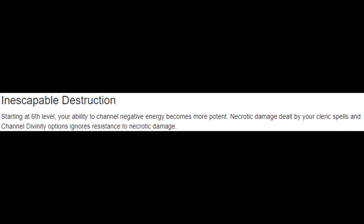At level six we get Inescapable Destruction, which makes all of our necrotic damage ignore resistance. Pretty simple and straightforward — since we're using necrotic damage so often it's a good offensive buff. However, keep in mind that as a cleric we probably have a ton of radiant options, so even if we were being resisted, switching over to radiant would probably be fine. It may have less value because of that, but it does keep us in flavor, which I appreciate.